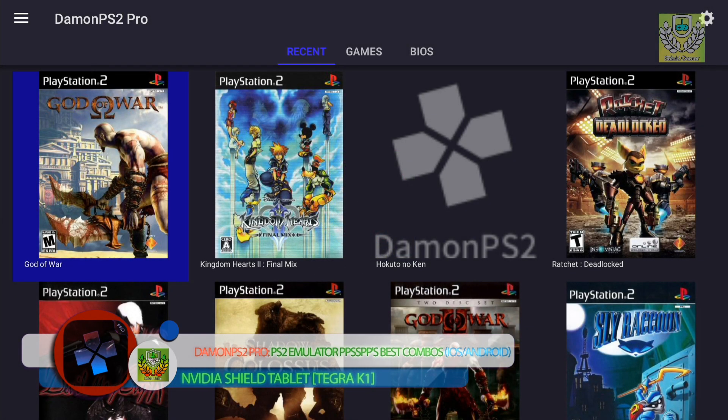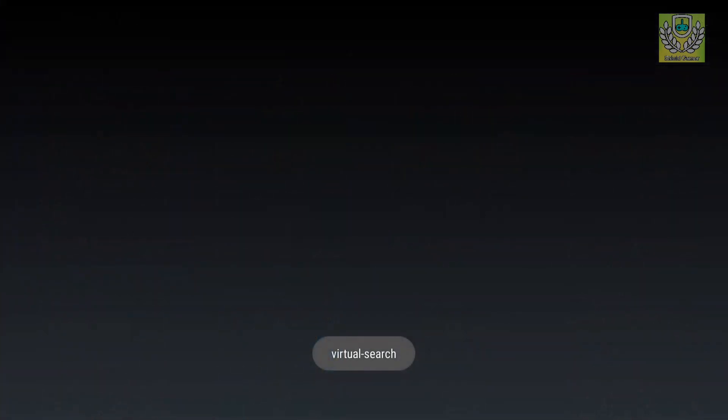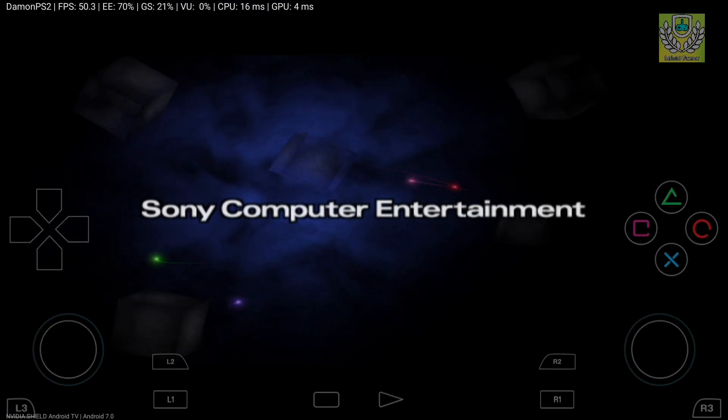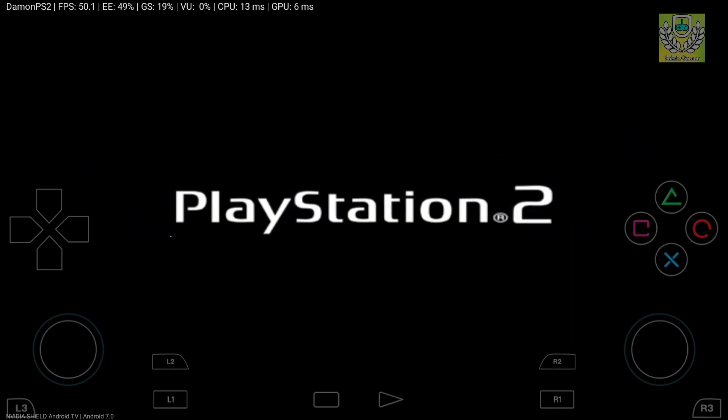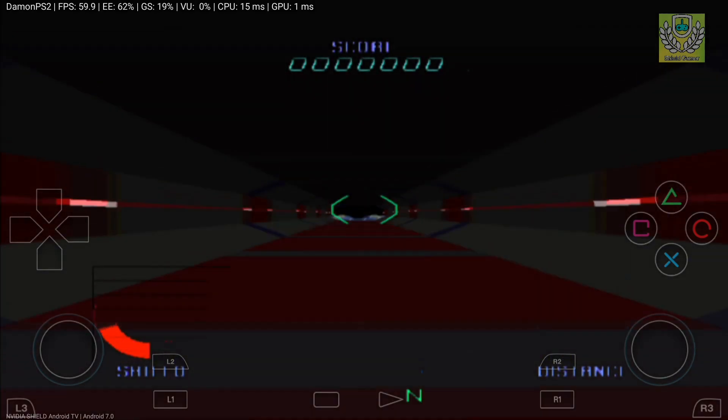What's up guys, it's Brother Shield here. Today we're gonna do another video which was requested by Mancia email — he always says first to my videos, which is awesome. This was one of the games he requested and we're gonna play Tekken 5. We're going to quickly show you how the game runs and how the cut scenes run on the Shield TV.